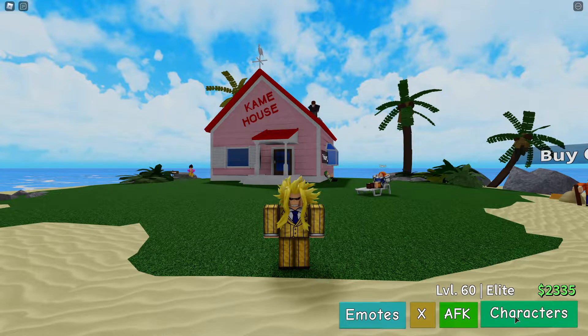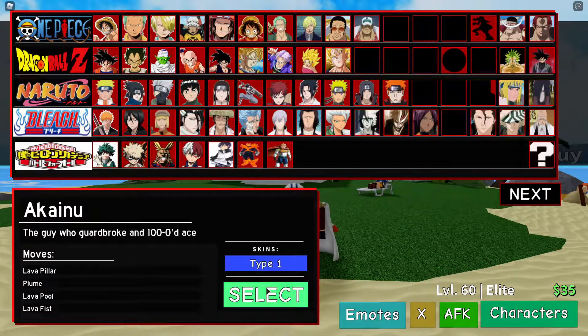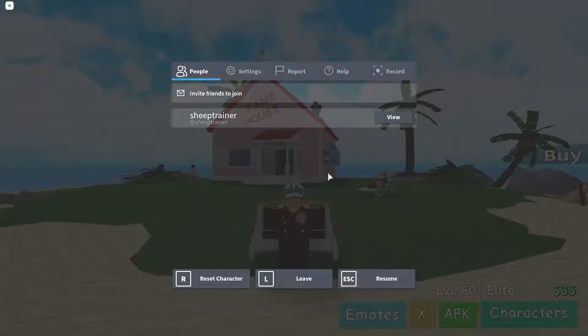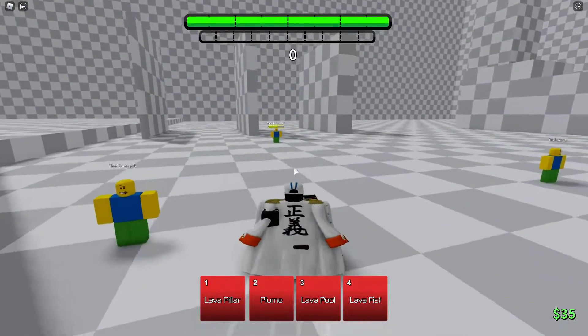Hello everybody and welcome back to another episode of Anime Battle Arena, where today we'll be showcasing Kainu, who costs 2300 — the guy who card-broke in 100 days. Can't record a video without this glitch. Okay, I'm back now — we're using Kainu.